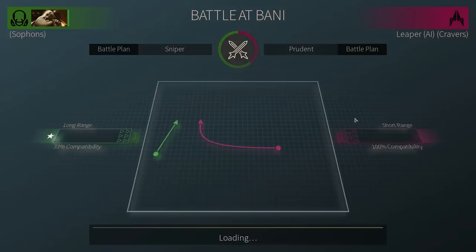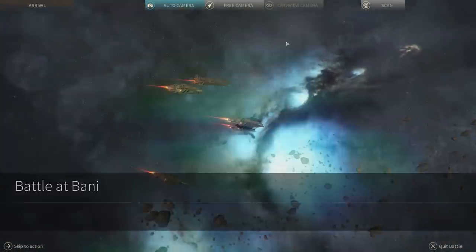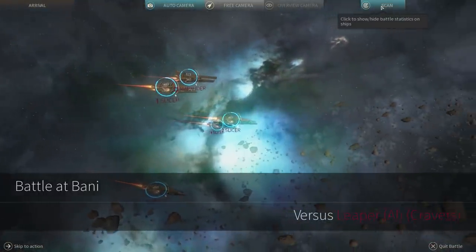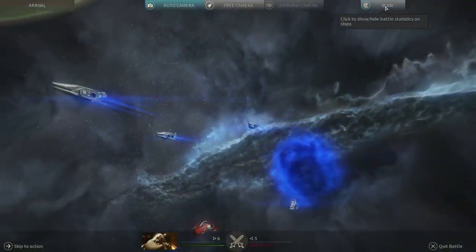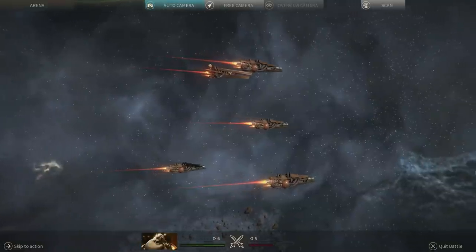The enemy went for — yep — closing in as quickly as possible, which does give me the range advantage over them because I'll be able to fire them quickly because of the way my ships are positioned. So let's have a quick look at the battle. I'll enable the scan feature because you will barely be able to see it anyway, although you might want to see how ships look and just enjoy the fight itself.